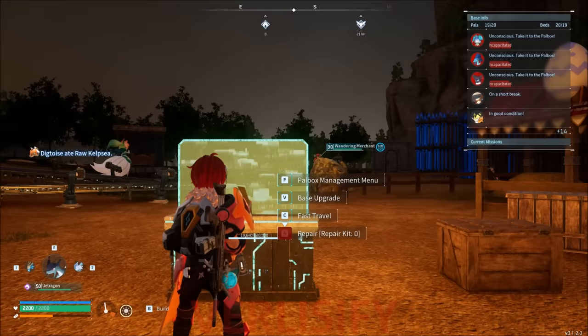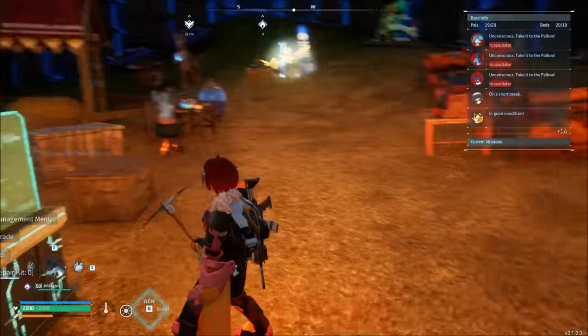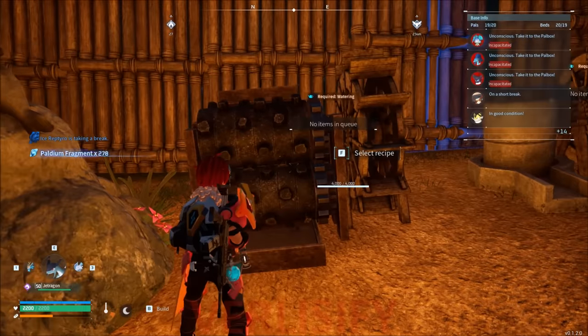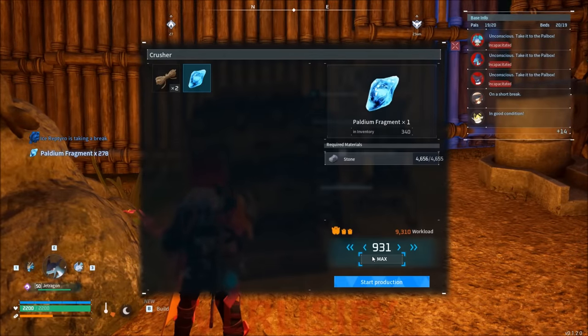Some people might ask about getting a Paldium operation going. You can build a base around some of the natural Paldium spawns, but I don't think that's necessary because we have the mill — the grinding wheel. We just get a lot of Paldium fragments that way. We have an insane amount of stone, so depending on how much mining you have set up at another base, you're good. The Paldium isn't an issue.